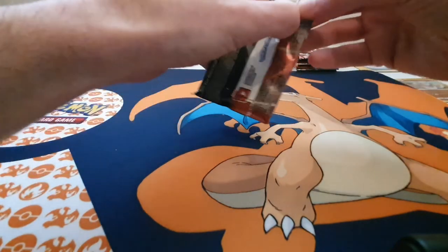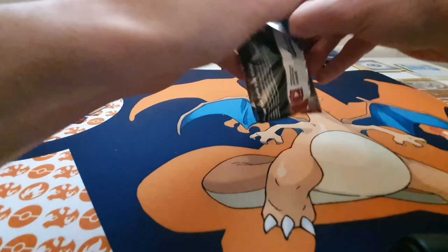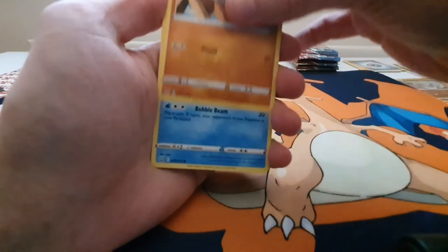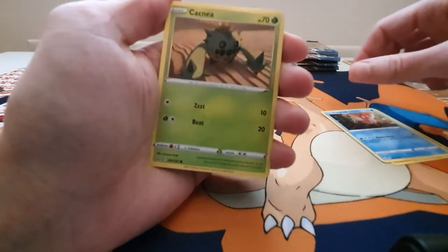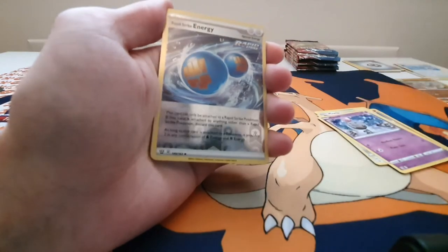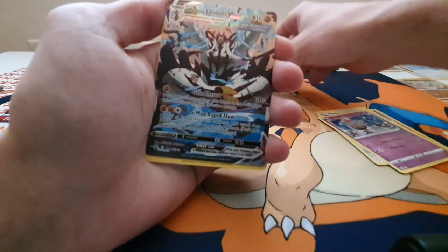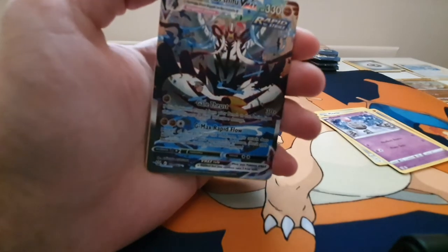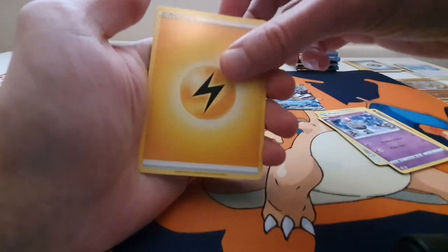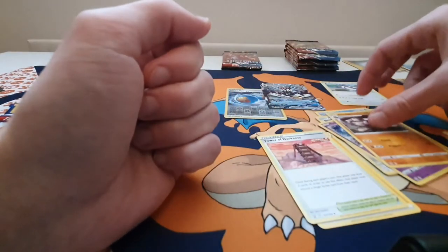On to the next one. We have Timburr, Corphish, a Cacnea, a Single Strike Moirl, Spoink, a Reverse Holo Rapid Strike Energy — very nice card — a Rapid Strike Urshifu V Max — oh very nice! Energy, a Perugli, Tower of Darkness, and a Gurdurr. Very good pack.